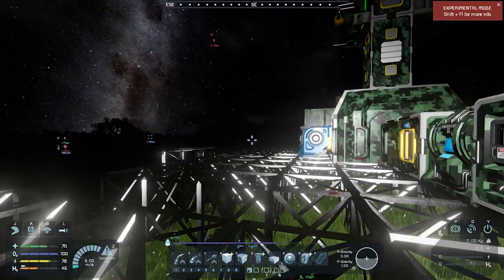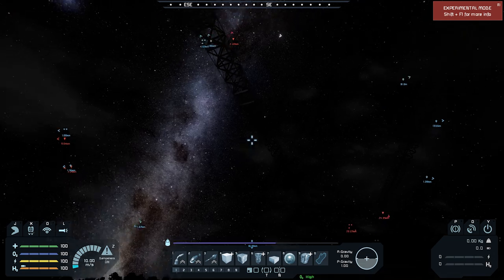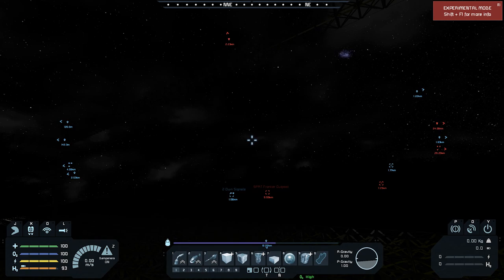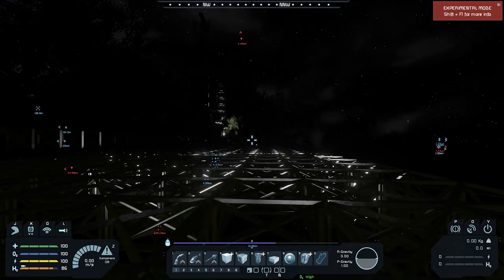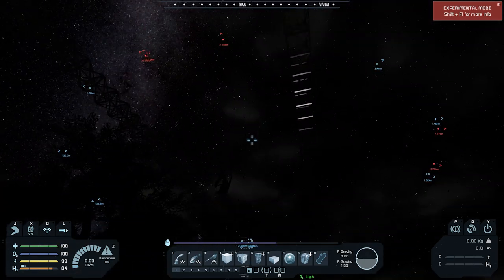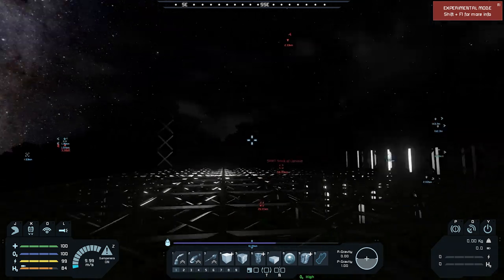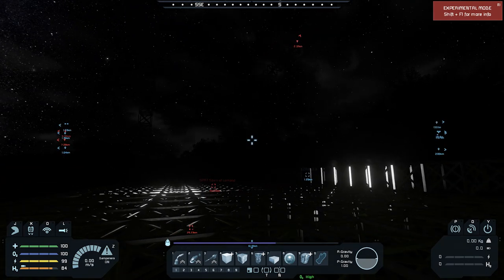All right, there it is — there's the frame done. I'm just going to fill up and make sure I'm healthy. You can hopefully see it; you'll have to wait for daytime to see it a bit better. We've built a frame around the whole thing. This thing's just gonna be like a tank — a very heavily armored, big long rectangle. The roof is where we'll put our ships, and down here will be where everything else goes.